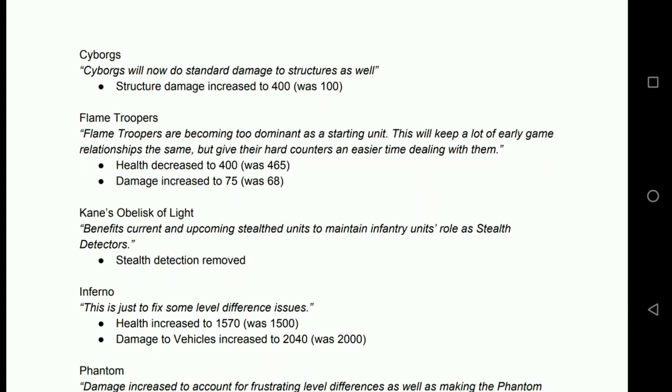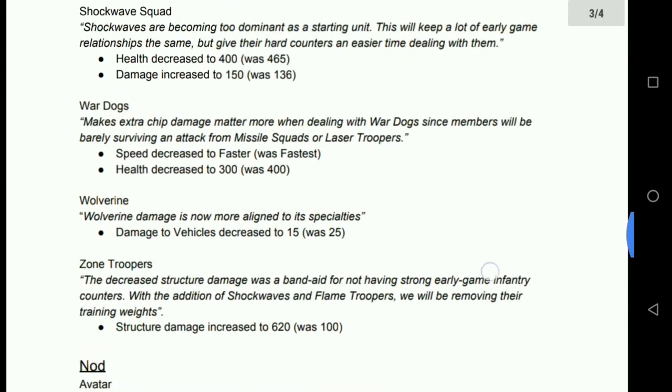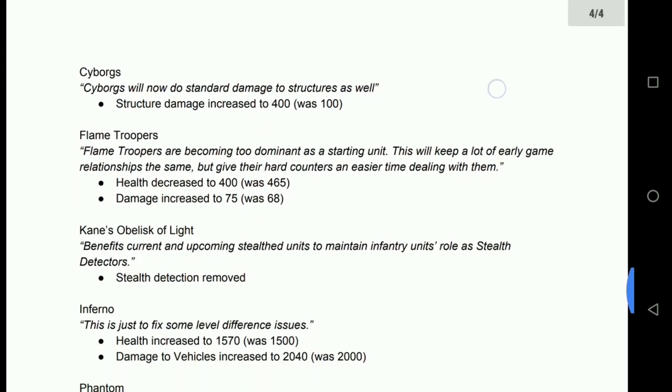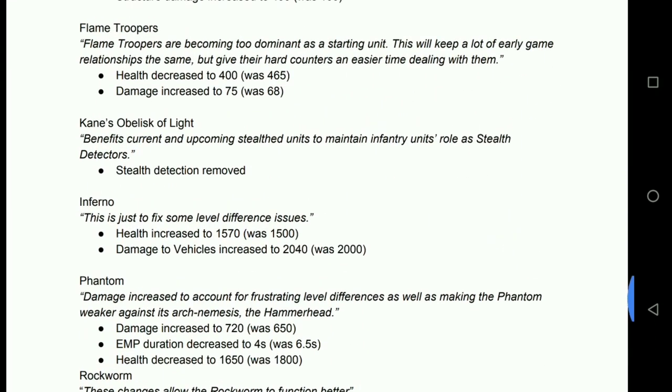Flame Troopers get the same treatment as Shockwaves — fantastic. They die to things that are supposed to kill them, but still kill the things they're supposed to kill. If you're looking at the patch notes wondering why Flame Troopers' damage is 75 whereas Shockwaves is 150 — it's because Shockwaves have one gun, whereas Flame Troopers have a gun on each arm and fire twice in the same firing duration. Exactly the same stat, just slightly different animation.